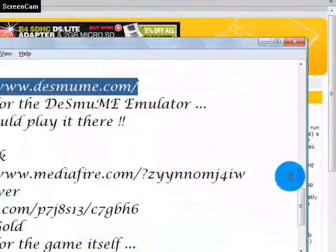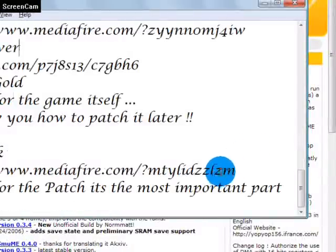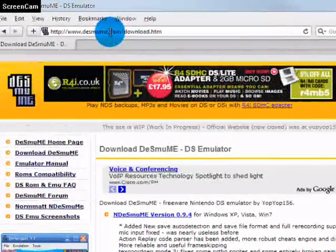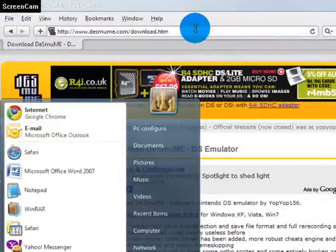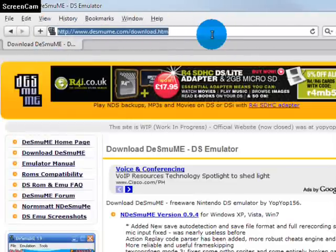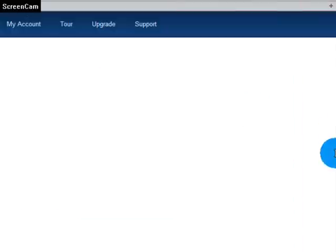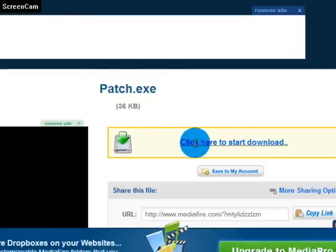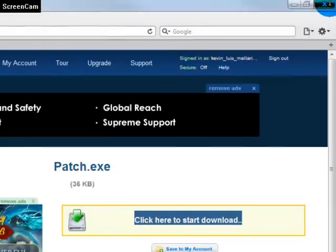Now let's go to our second link. You know what this is — just download it. And now this is the most important part. Let's copy it and paste it here. Nocellspatch.exe — just click this to start the download and it will download.